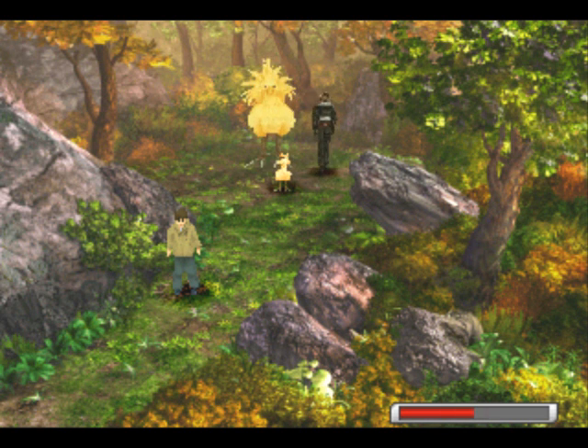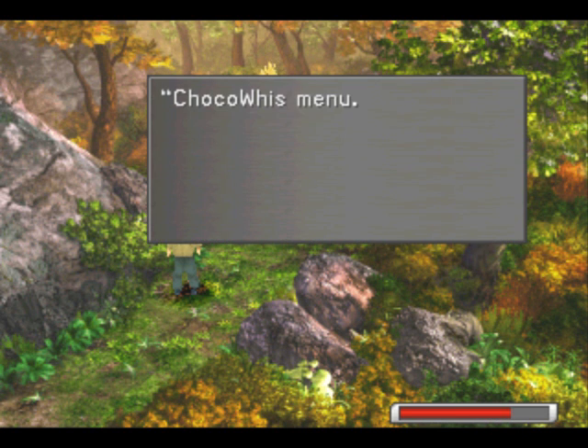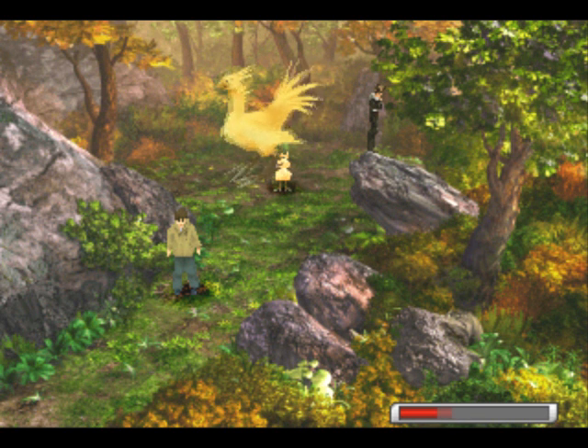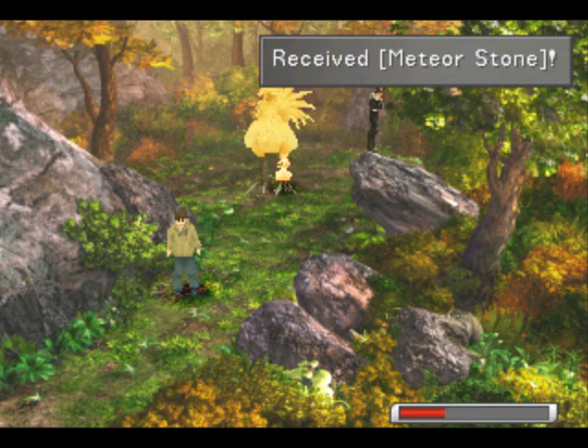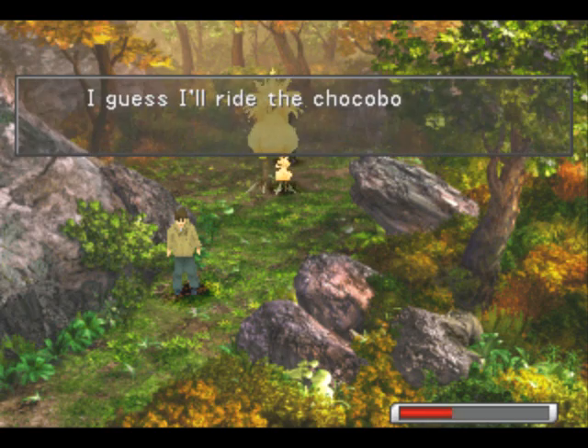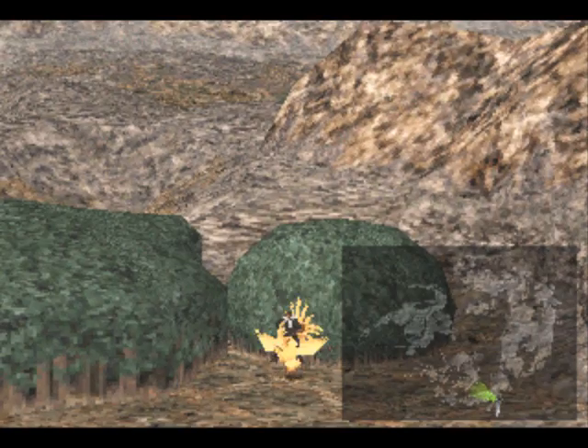I wish I had videos like these back in the day when I was playing the game. It took me forever to find these things the first time. You just got to do it in the right order and it can get really annoying sometimes. In this Chocobo Forest we get a Meteor, a Holy, and an Ultima Stone. That's everything we can do for this side quest, so let's go find some of the other Chocobos in the other Chocobo Forests next time on Let's Play Final Fantasy VIII. This is H.C. Bailey, signing off. Have a good day.